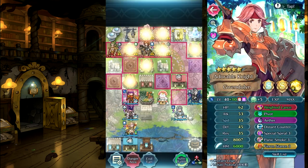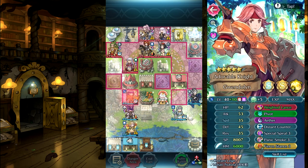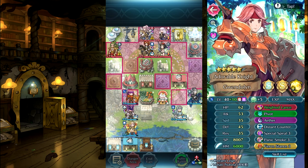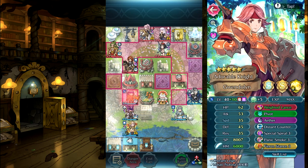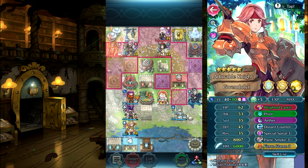Today everyone will be showing off an enemy phase build. However, for our enemy phase build, instead of using Vengeful Fighter, we will be using Special Spiral. With the help of our good pal Velouria, we get to start off with a two-turn cooldown, and when anything initiates combat, we automatically get our Aether proc.